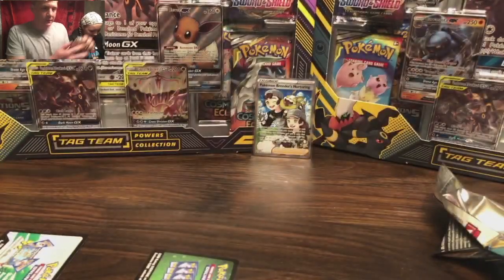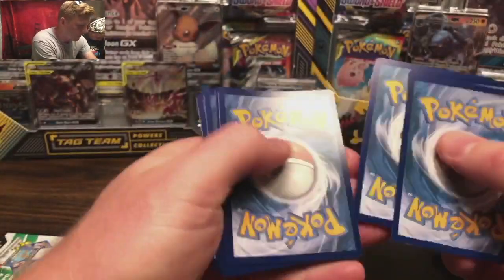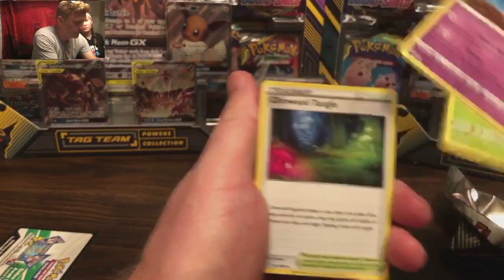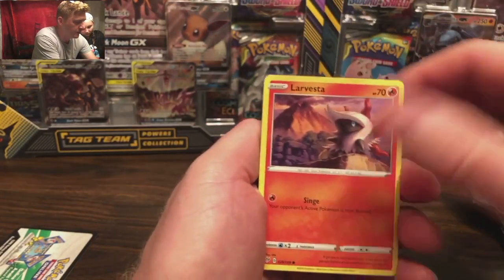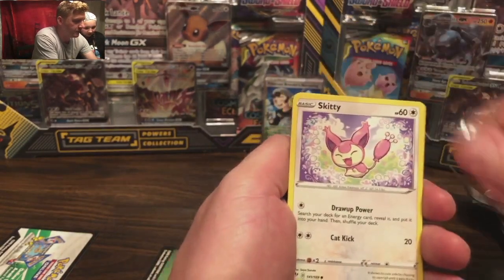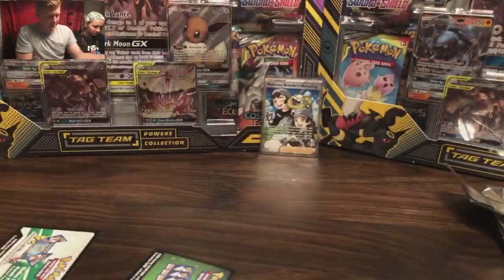Pack number 3 — let's see how fast we get something. Charizard could be in there. Water energy, Dartrix, Gilmwood, Tangle, Spinaric, Larvesta, Skitty, Shinotic, reverse holo Toxtricity holo. That is an uncommon — nice holo!